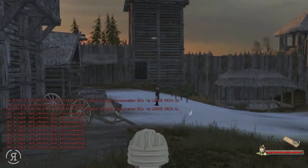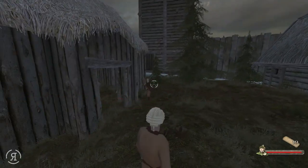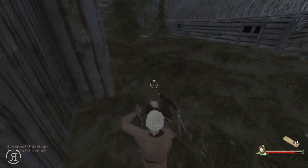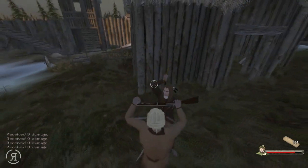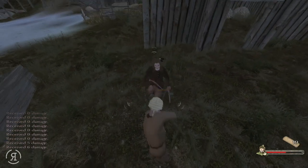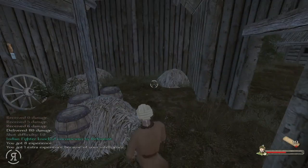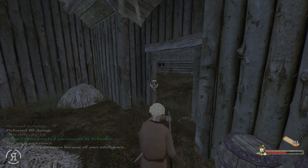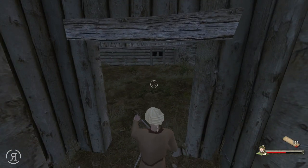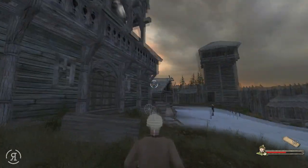We do have some ammo now, so we may be able to finish off a few. We have a knife, a pistol, and a rifle — that is a lot better than we had previously. We might be able to pull out a victory here. We have a bunch of people trying to shoot at others up there. This is the tournament master — what's he doing down here? I think this might be rather unfinished, which is unfortunate. I will attempt to take this fellow down, if possible — 39 damage. Come on, reload. He's going to take me down.